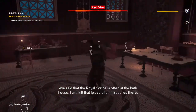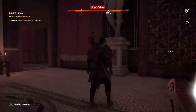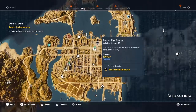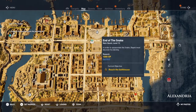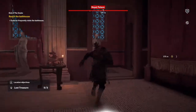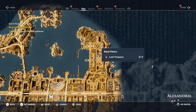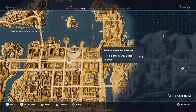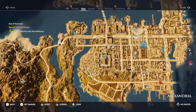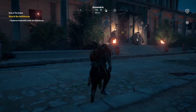That just got interesting. The snake is Eudorus — the royal scribe is often at the bathhouse. I will kill that Eudorus there. So we've got to reach the bathhouse. It's probably nowhere near here. There are so many little side things you could do in this game — it's just absolutely mental. Some people online say it takes roughly 40 to 50 hours to complete, and they still haven't done every little thing you can actually do in the game.